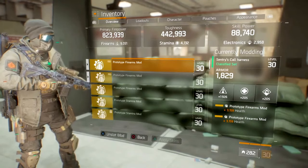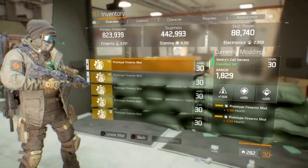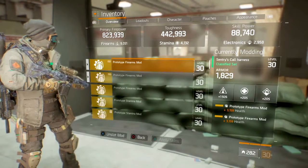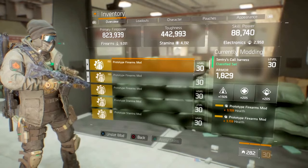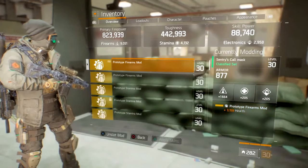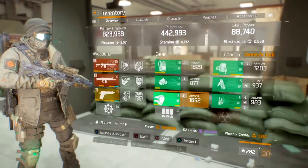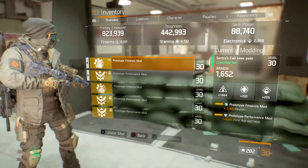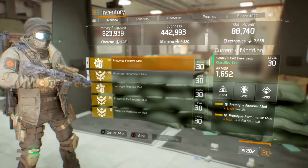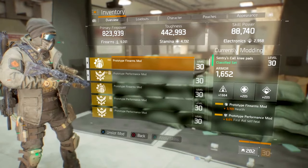On all my pieces I have firearms mods — firearms and health. I'm pushing 9,000 firearms but I also need health, so try to get all your mods as firearms with health. That's what I did on all of them. On my mask I also run firearms and health in my mods. There is only one piece I'm running with stamina.